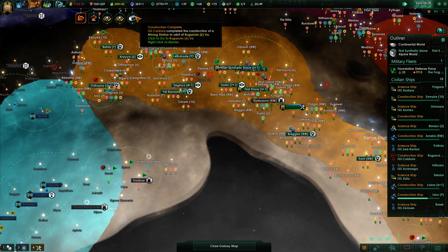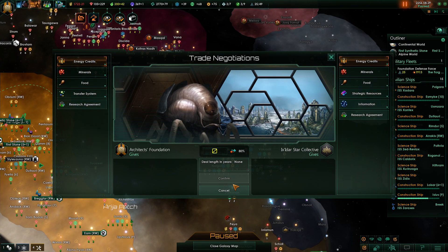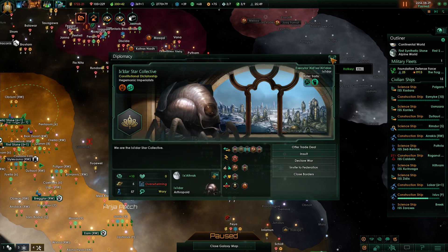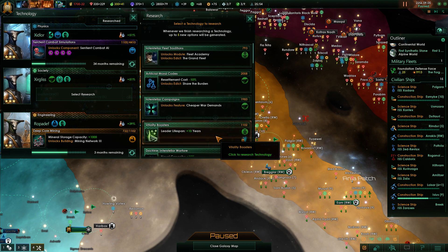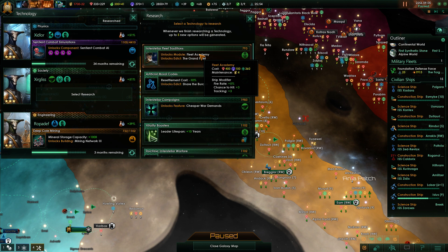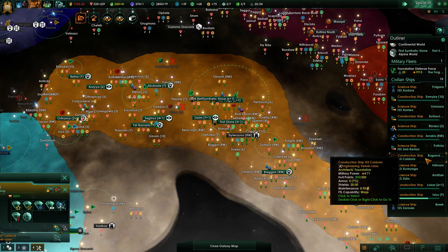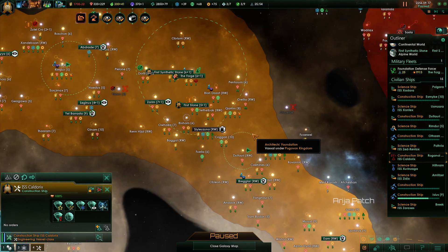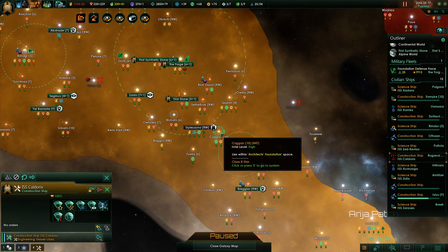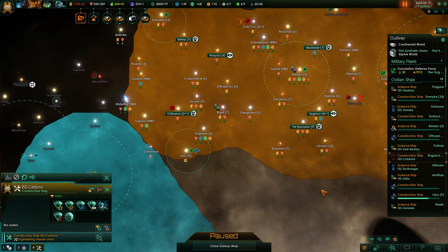Incoming transmission — they want to trade star charts. Sorry, that's not something we're going to do. Construction complete. I don't want their star charts, but I'm very willing to trade mine. Research complete — probably done with the reactive formations. Fleet academy is nice: fire rate, chance to hit, and tracking for all ships built there. Let's go for it. We can still go for the leader lifespan. System survey complete — we need to send you into the next system I plan to settle. The tennis systems are what we want, but they need to expand our borders ideally. I want to get rid of that frontier outpost if at all possible.